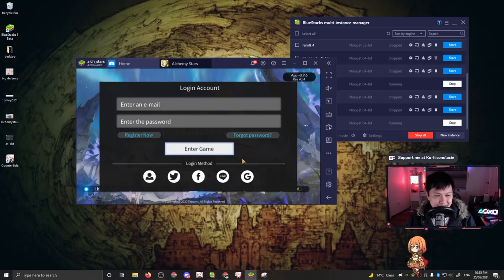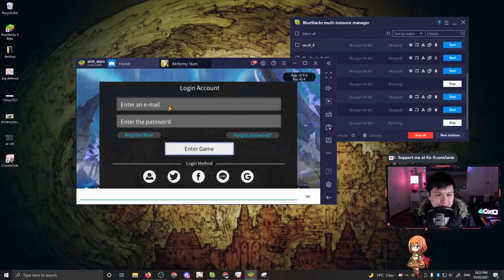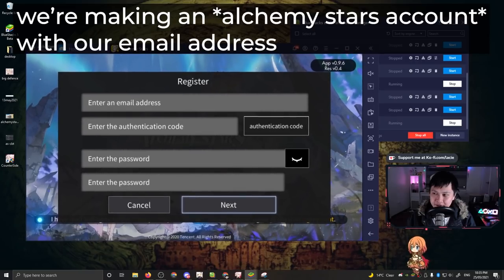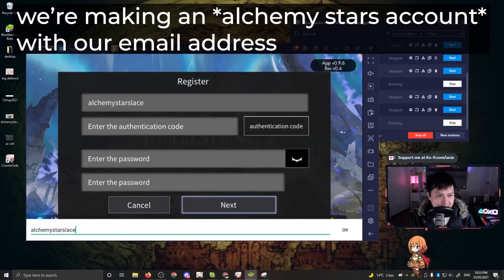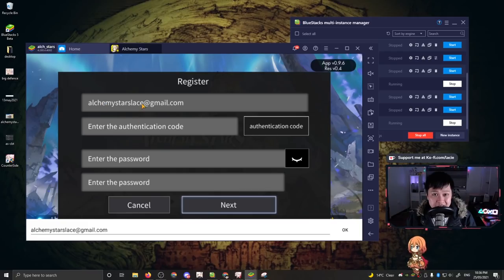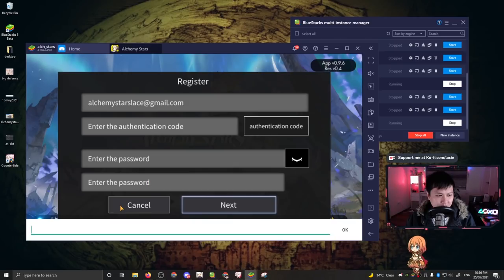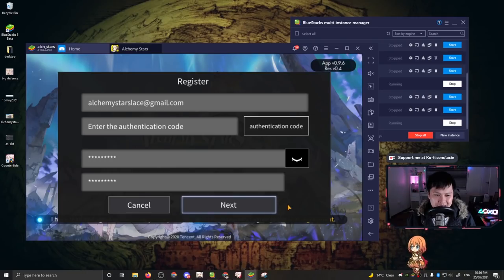We're presented with this screen. What we're going to do is make an email — let's call it alchemystarslace at gmail.com. We're going to hit the Register Now button. So we enter alchemystarslace at gmail.com, then you hit the authentication code button and you'll get an authentication code sent to that email. Obviously you have to own this email. Go over to the email, open it up, grab the authentication code, and punch it in here. After that, enter the password you want to use for this account, then hit next. It's going to log you into the game and away you go with the first account to reroll.